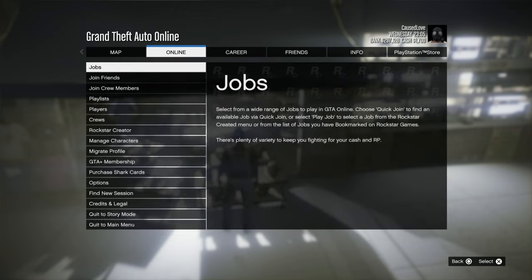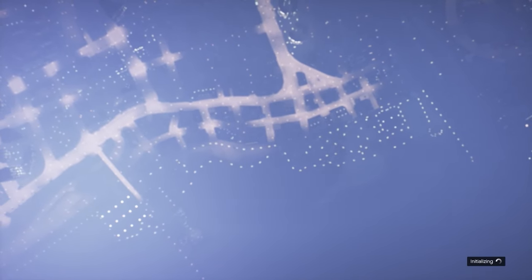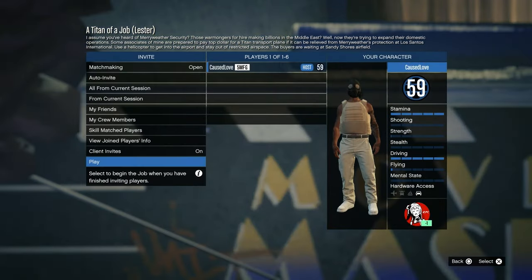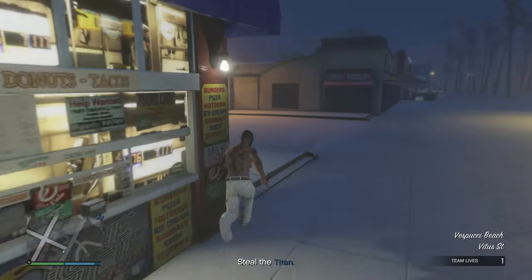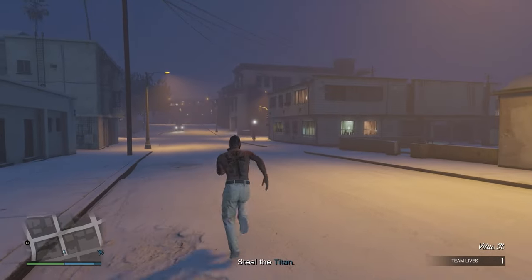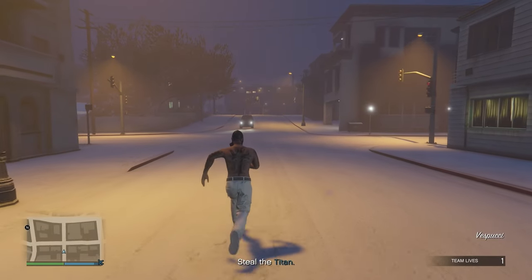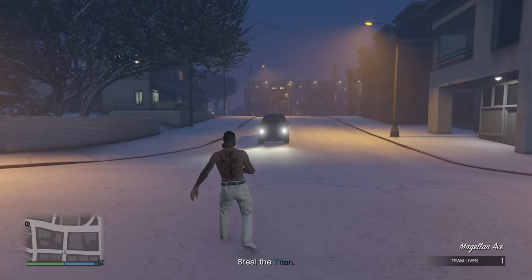Once you're at the mask store, just save this outfit by overwriting the slot you saved it in earlier. Then open your phone, go to Online, go to Play Jobs, Rockstar Created, go to Missions, and start 'Tighten Up.' You might not have it unlocked — you need to be level 12 — but just start any solo mission like that. The only reason we're starting this mission is to check: the utility vest should have disappeared. If it didn't disappear, you probably did something wrong with the telescope glitch and need to restart.